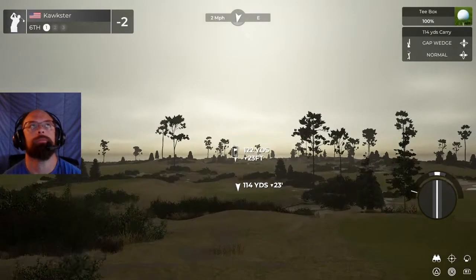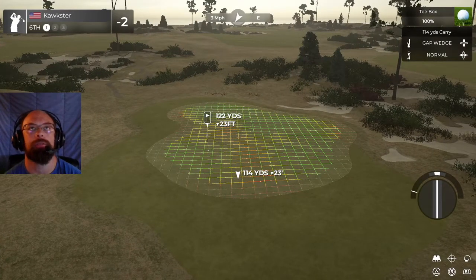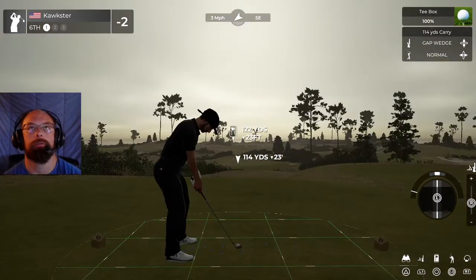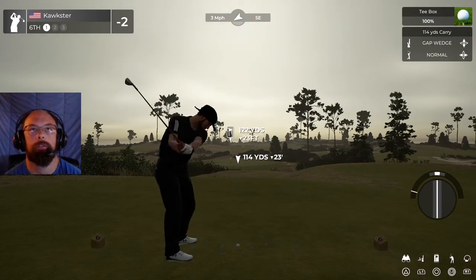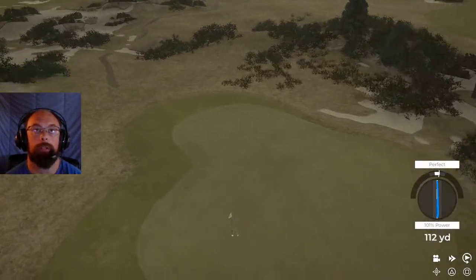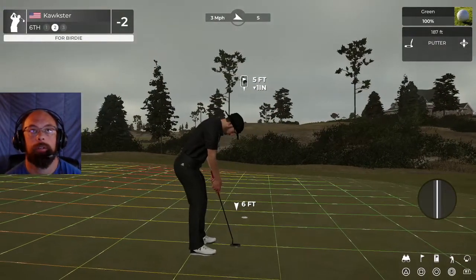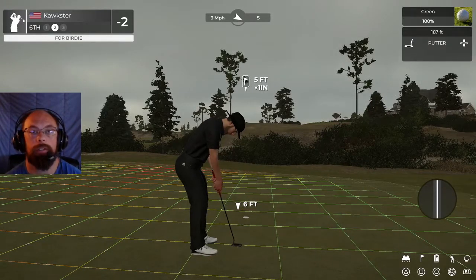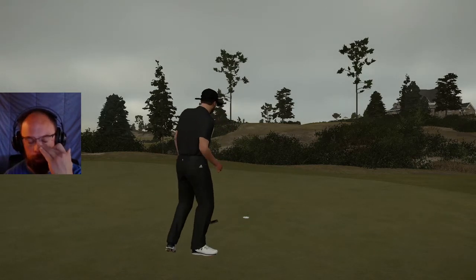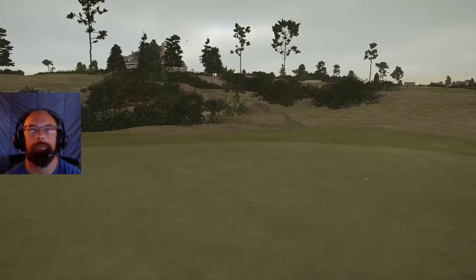The sixth hole, another par three — the second on the front nine. It's down 23 feet. This club should be pretty good, I'm going to stick to it. I do get a perfect 101 and perfect — it should be really good. Oh yes! That was a shot there guys. Now we have to finish this off — it definitely has a little movement to it. We knock it right in the middle for a birdie. Nice clean card so far, 3 under par through 6.